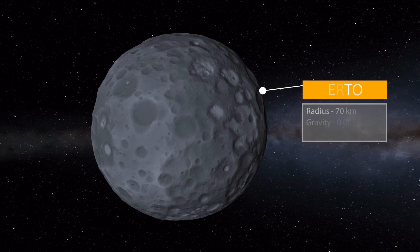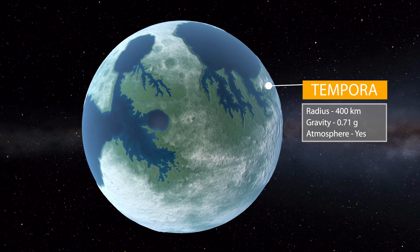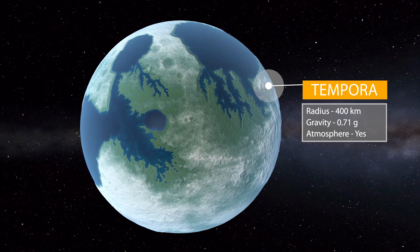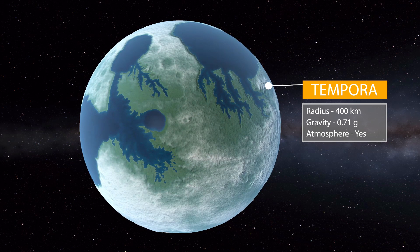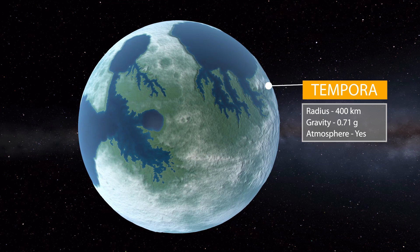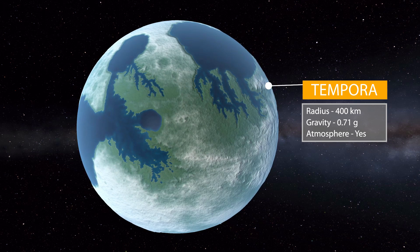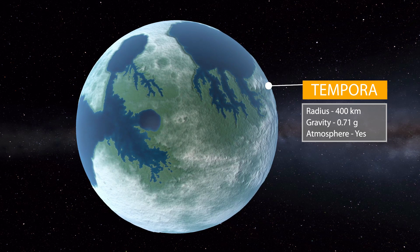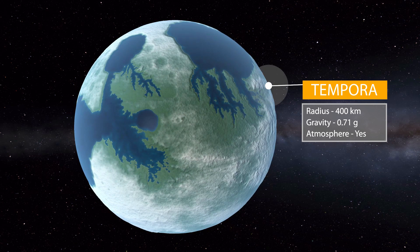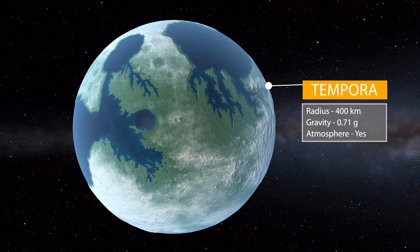After Airtoe we've got a much more interesting moon with Tempura. This one is a lot larger at 400 kilometers in size, has a gravity of 0.71 g's, and does have an atmosphere. As you can see, it's got forests and oceans and the whole shebang. I really do love this one — I actually think this might be my favorite planet in the pack, as it is just beautiful.